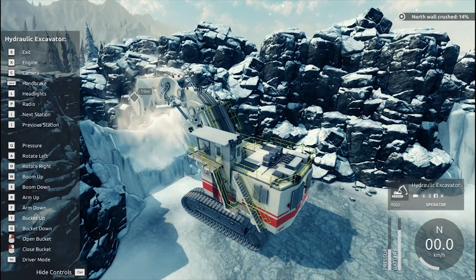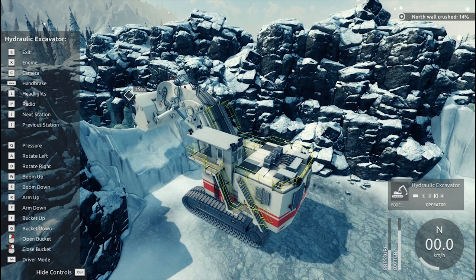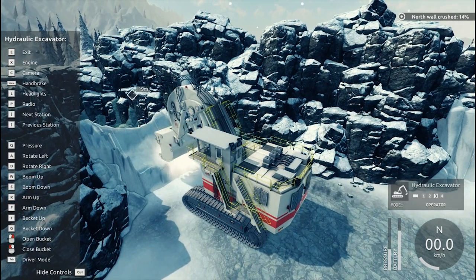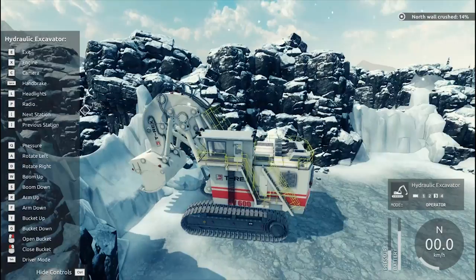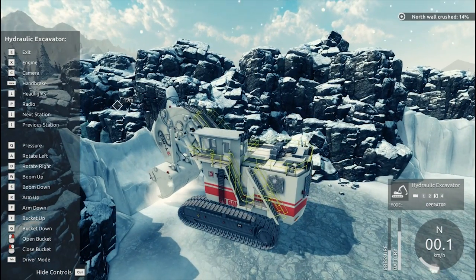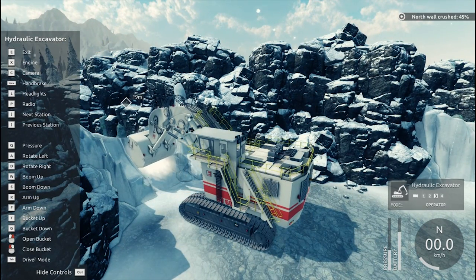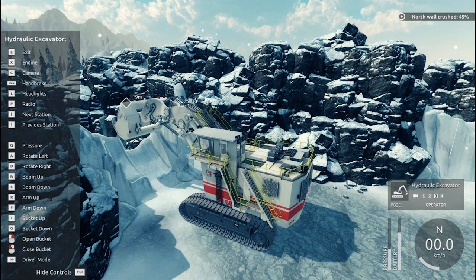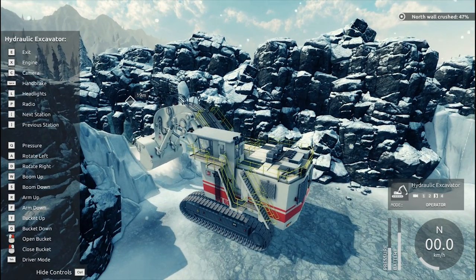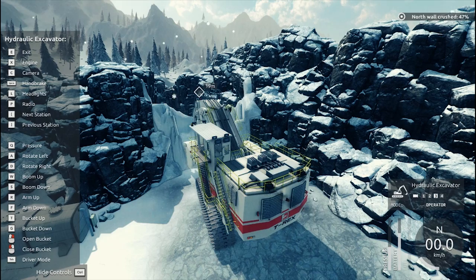Oh, look — we can dump ice out of there, that's kind of cool. They modeled all the details on it. Then again, we just dumped the ice right back down to where we were breaking it from, so that's probably not that good. Alright, let's bring that down a little bit more and we should be able to dig a little bit more out of here. Kind of pushed this back a little bit — I'll just drop it right back where I was taking it from, no big deal.